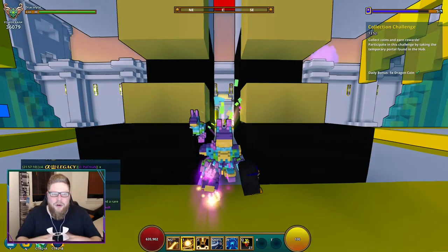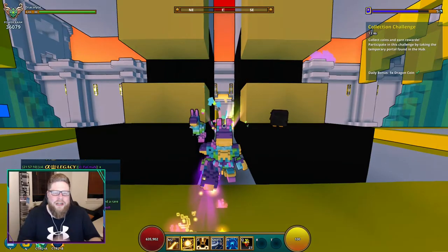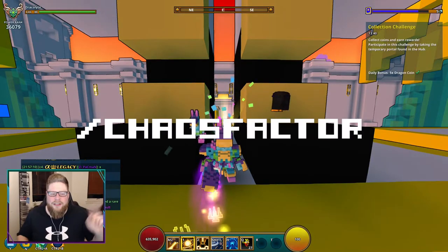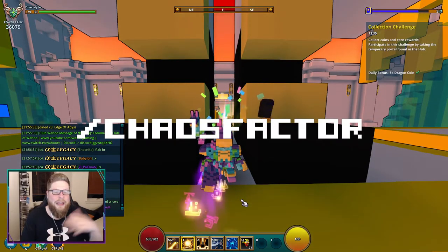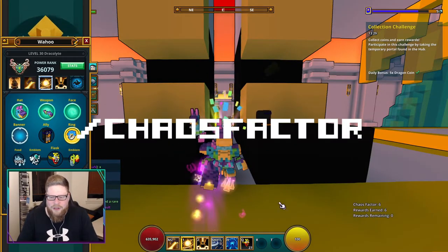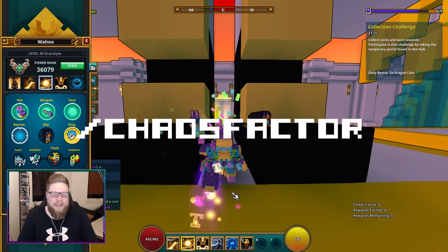The very first thing we are going to talk about is Chaos Factor. Chaos Factor is something everybody has — you get a little bit extra when you hit 100 mastery, and you can check it by doing this command. I'll put the command right up here so you guys can check it in game as well. I've been playing a little bit today so I've gotten all the Cache Chests I'm guaranteed to get today, and you can do it slash Chaos Factor. You can see right here it says Chaos Factor 6, and I got 6 — it shows individually how many you have.